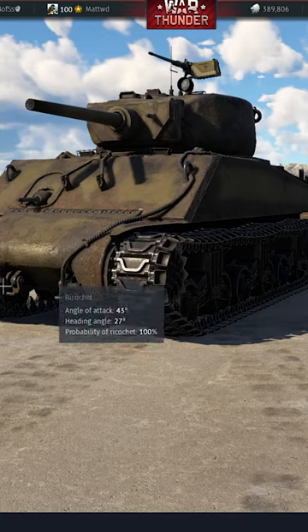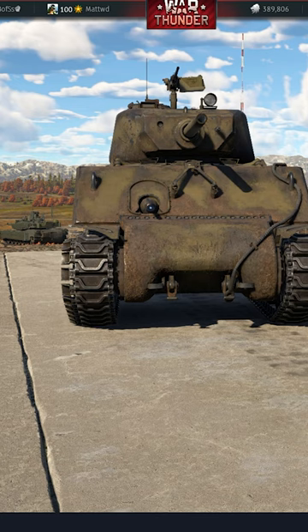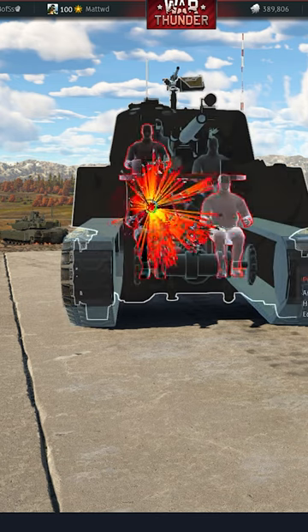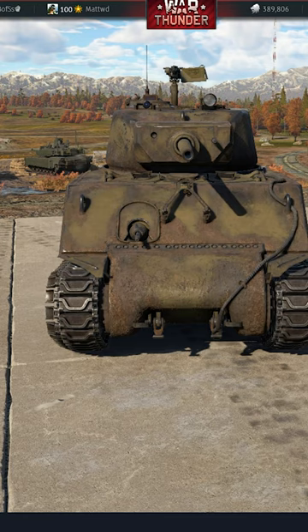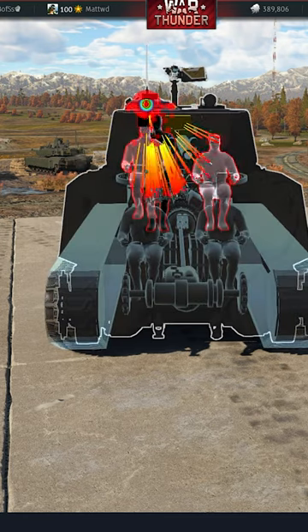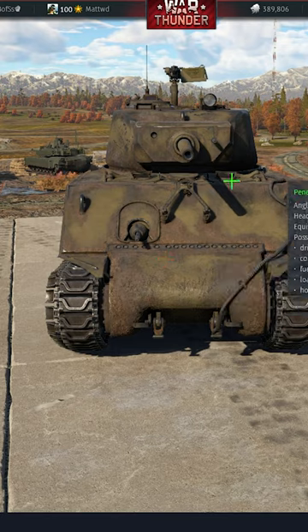If you're having a hard time fighting the Jumbo, here's some tips to fight it more easily. Most people know about the machine gun weak spot, and although it's a very effective way of taking out the tank, it can be a little bit trolly. You can also shoot the cupola and this will generally take out the turret crew, although you'll probably leave the driver and machine gunner alive, which means you'll need to take a second shot.